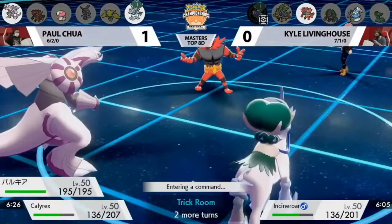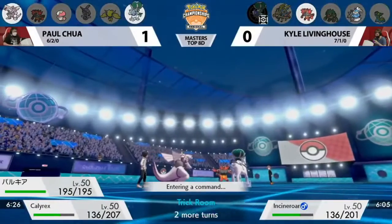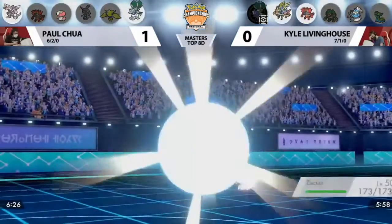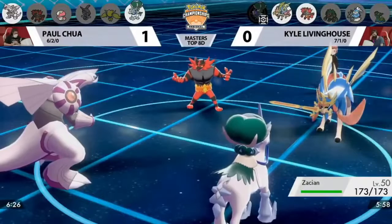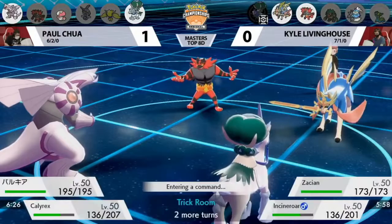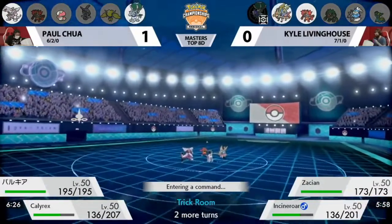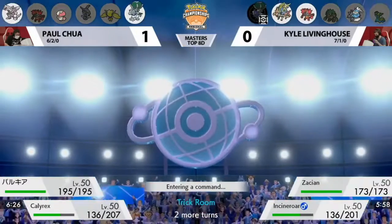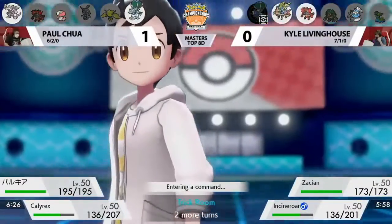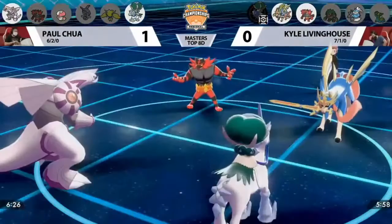That is going to be a wasted dynamax from Kyle's end in a game he can't afford to lose because Paul is already up one match. The correct decision of needing to dynamax to survive Glacial Lance was right, but you thought Palkia — a water type — would target Incineroar with a super effective Hydro Pump. However, Paul decided Incineroar isn't as important as eliminating Calyrex Shadow Rider before trick room expires. By double targeting that slot, the good dynamax save Kyle did early on was negated — he was knocked out before even getting an attack off.